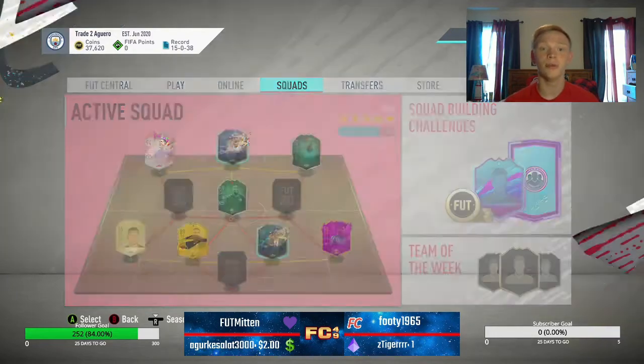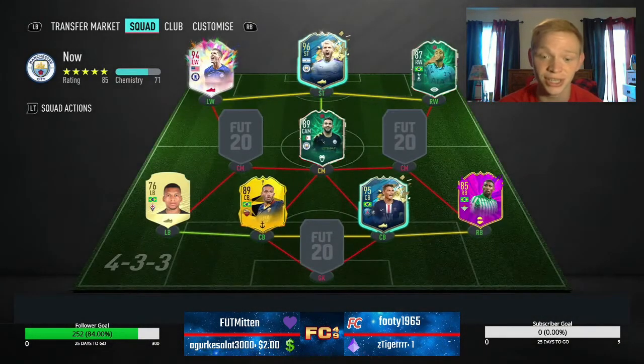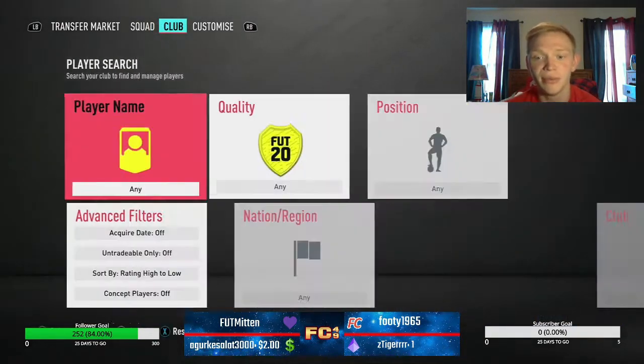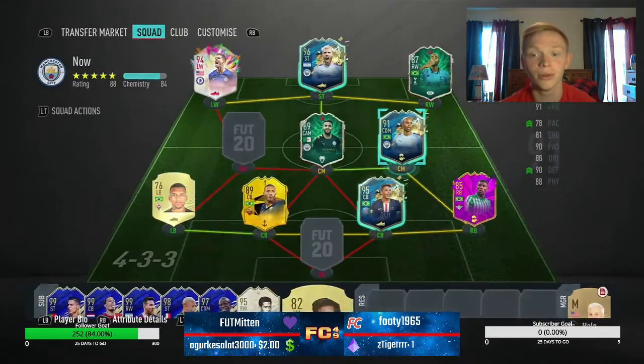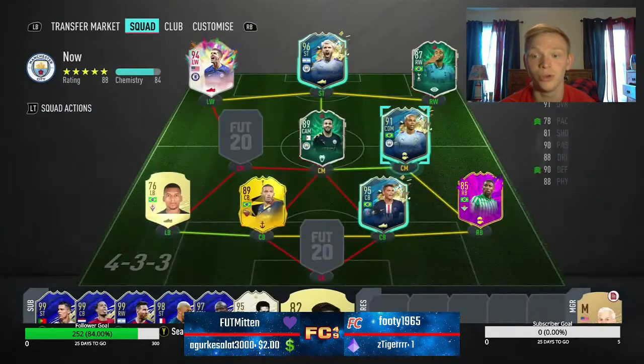This is the team right here. You might be thinking we should probably have a little more coins, but we have made some additions. Into the squad, in the midfield position, we picked up the Team of the Season Fernandinho with a shadow on him. We grabbed him for 59 and a half K — pretty much 60,000 coins for this card. An absolute steal in my opinion, and we got him with a shadow, which was a huge pickup. He's an insane card and is going to be our holding CDM, which is going to be massive for us.